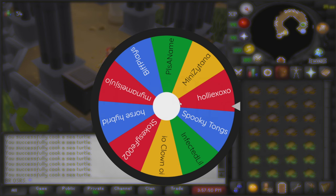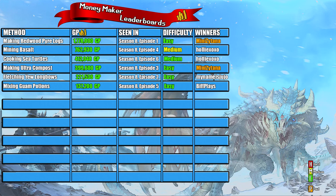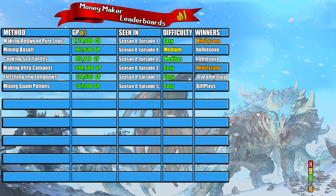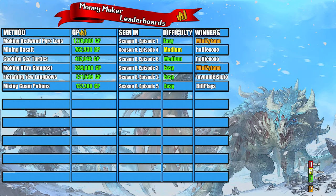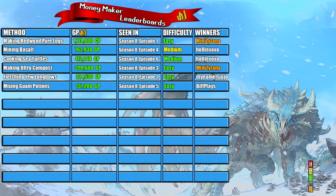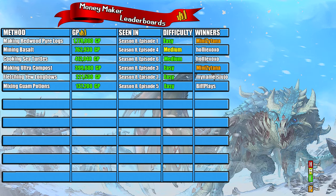Welcome to the money maker leaderboard. On this leaderboard I rank the money makers after I try them, split into four columns: the method used, the money it earned, the order the video ranks compared to release order, and difficulty — red for hard, green for easy, and yellow for medium. Today's money maker was cooking sea turtles, which made us a profit of 412,048 gp. This was episode 6 of season 8.